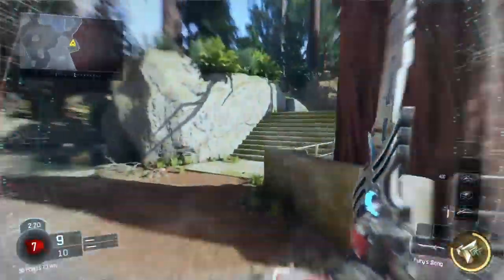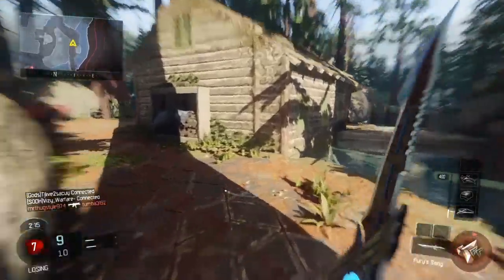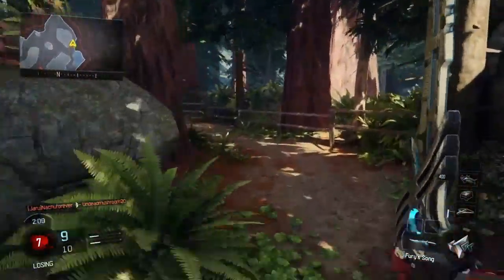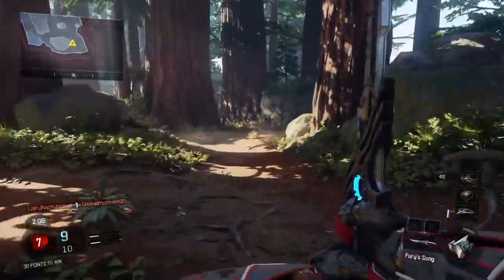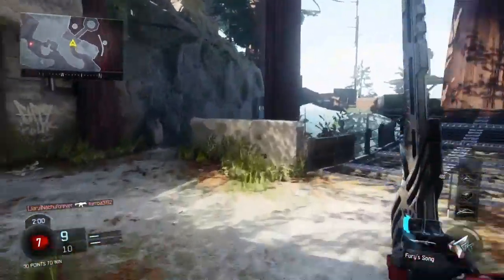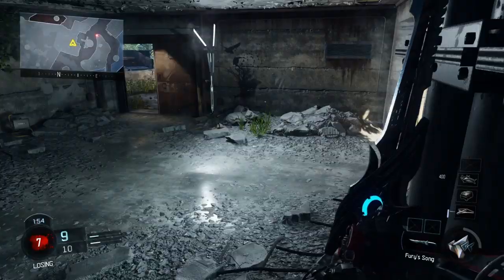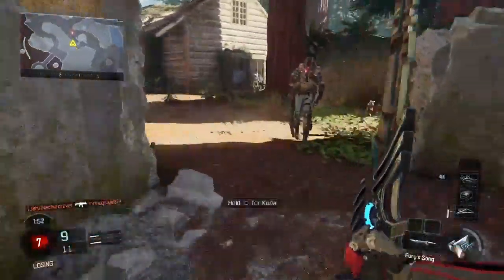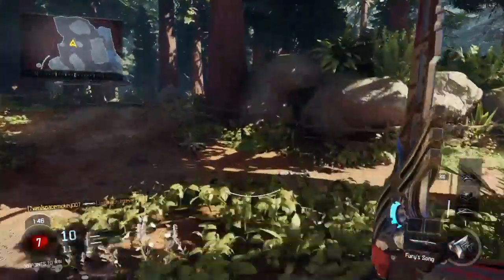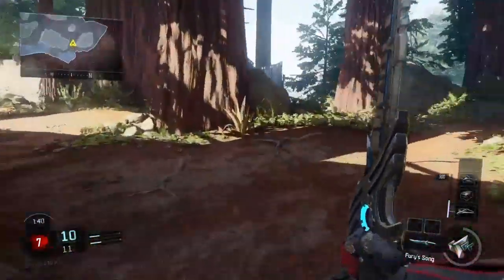I hope you guys enjoyed today's gameplay of this DLC melee weapon on Call of Duty Black Ops 3 called the Fury's Song. It's a cool looking sword — you can run around and just Conan the Barbarian as many people as you'd like with it. It's definitely got a look to it, like a Lord of the Rings type of medieval sword from that timeline. It looks kind of enchanted, but really it has no special powers besides decapitating people — or cutting them in half, whatever you want to call it. It kills them with one whack.